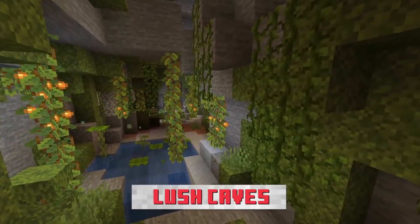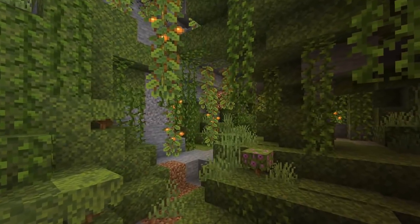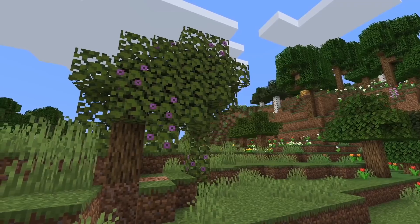Let's start off with the Lush Cave — the first new type of cave they unveiled. It's a thriving green ecosystem underground, usually with water flowing through it. They confirmed a few new blocks: glow berries, spore blossoms, and drip leaf plants, which have a really cool feature. There's also an above-ground marker — an azalea tree with purple flowers — that lets you know there's a lush cave underneath.